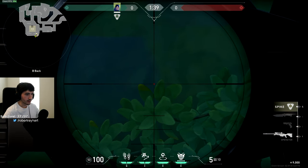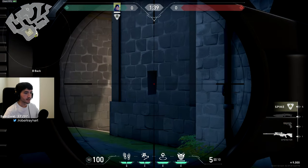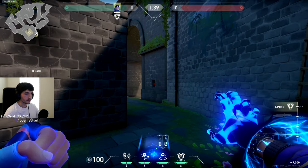Line yourself up right where the brick and the top of this grass meets right here. You're going to be aiming at the center of this little window on the wall right here — so right about there. Throw it out.